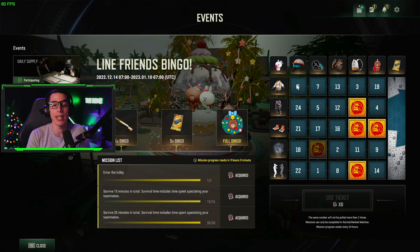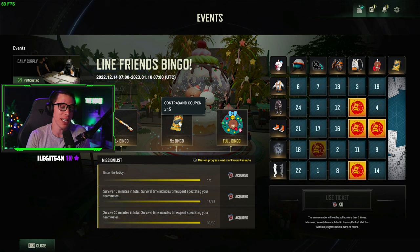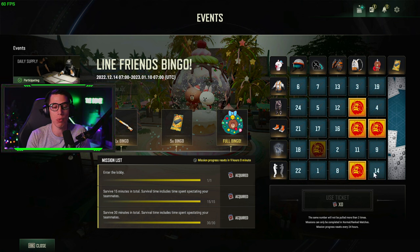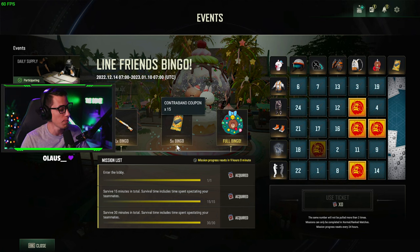If you get five rows of Bingo — any combination of rows and columns — you'll get 15 contraband coupons. Then if you get full Bingo, also called blackout, where everything is completed and wiped out, you're going to get the Line Friends wreath emote spray. Keep in mind you can get the same square twice: if you get one row highlighted light once, then the same row highlighted dark, that counts as two lines of Bingo and will go towards your five-times Bingo goal.